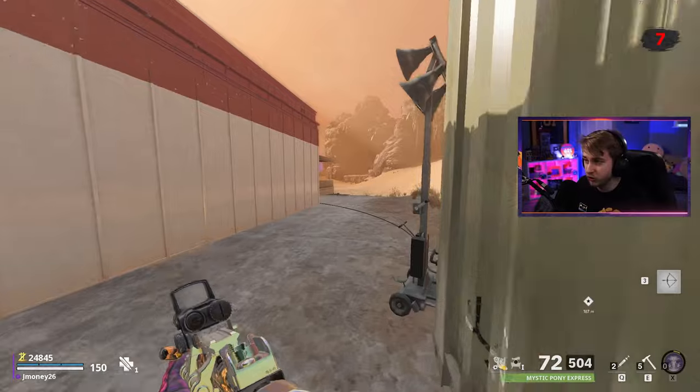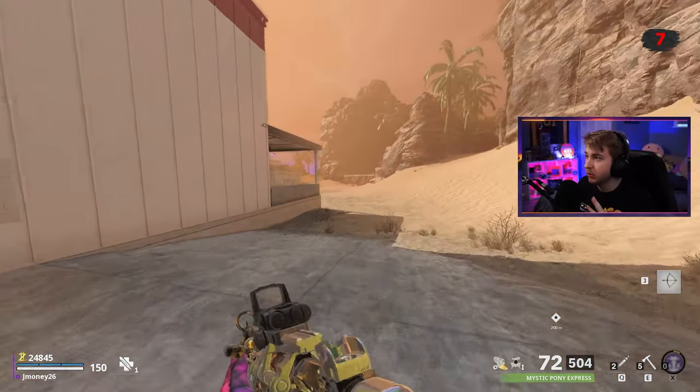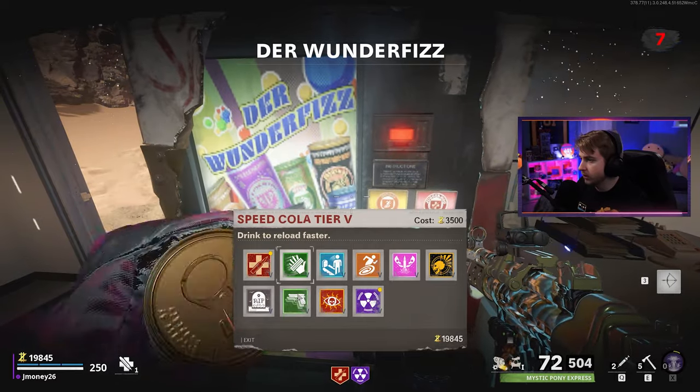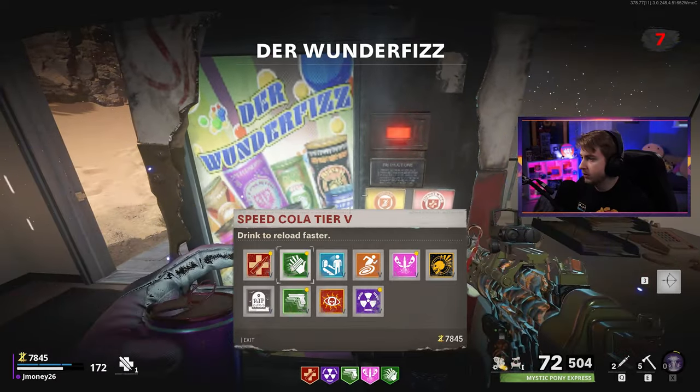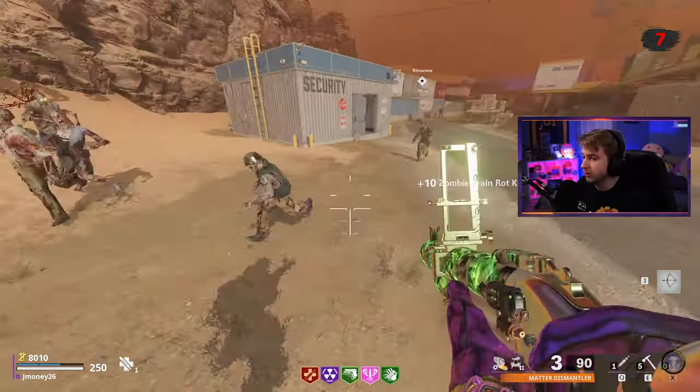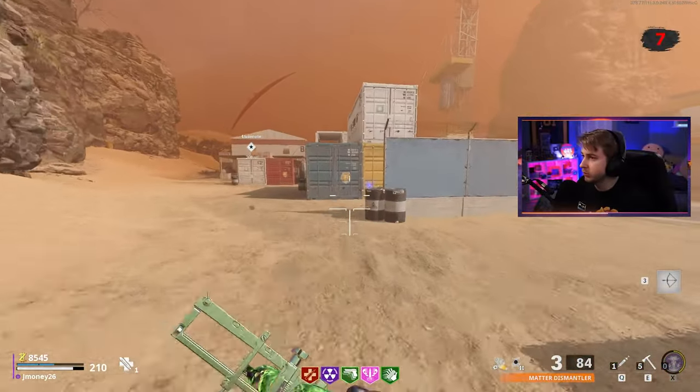We're going to need this discount. Jug, PhD, Mule Kick, Elemental Speed. Our M79's back — all right. I guess we're just going to have to rock with this. Let's see if we can do our main event.